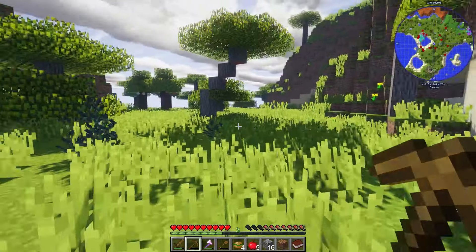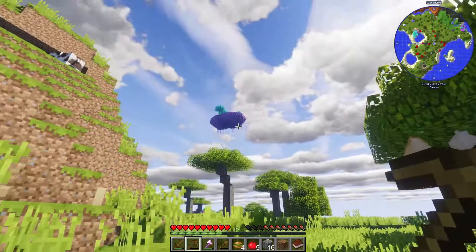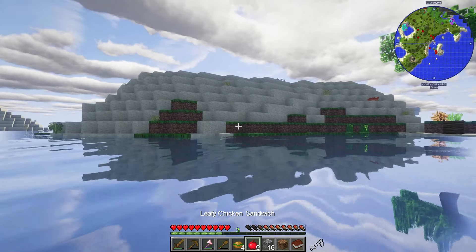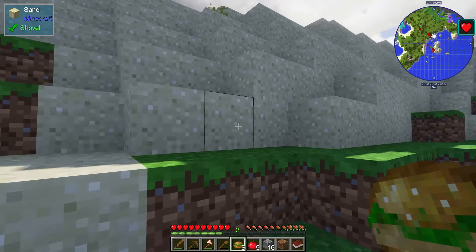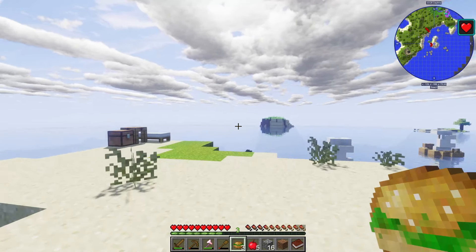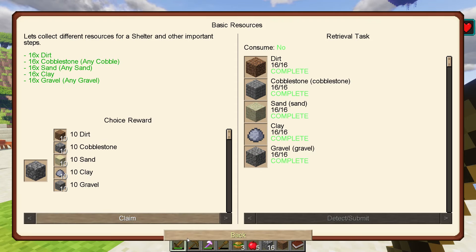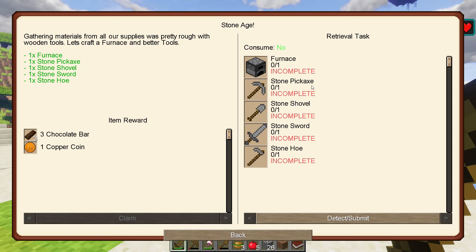After some time off-camera we got all the resources needed. We died a couple of times to archers and got sniped in the middle of the night, but we're back at base now. There's quite a mess to deal with from earlier. We eat a chicken sandwich to refill hunger, then sort our inventory into the chest. Next up is the Stone Age quest: craft a furnace, stone pickaxe, stone shovel, stone sword, and stone hoe.